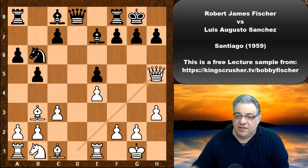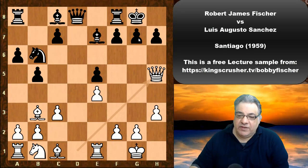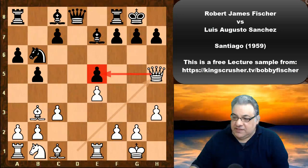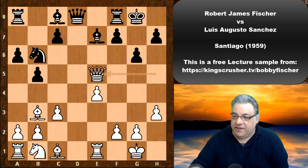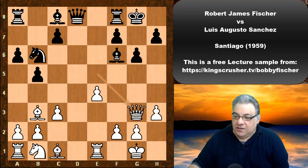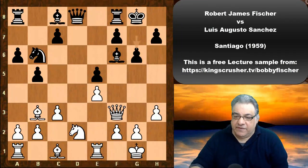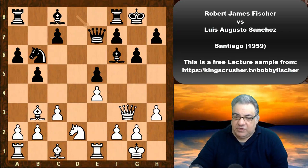Fischer plunges with his Queen knowing he's going to be provoking weaknesses. If g6, there are dark square weaknesses. We have the move Bf6, but more concretely the Queen is also hitting e5 — that's the key point. If g6, we just play Queen takes e5 with no penalty. If Bf6, the Queen just drops back. So we have Bf6 supporting e5, Nd2, g6, Qf3, Qe7, and Qg3.